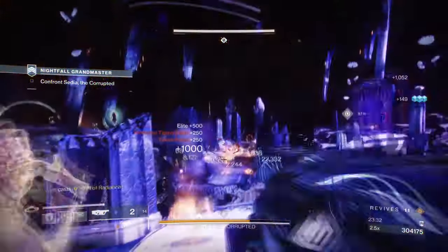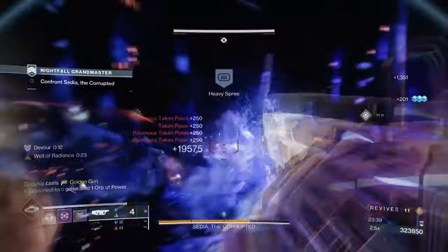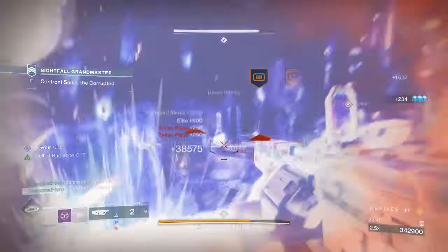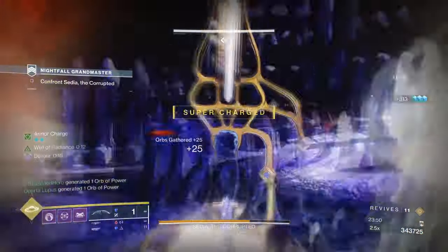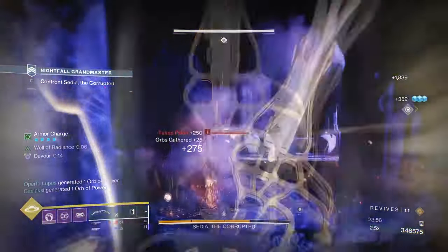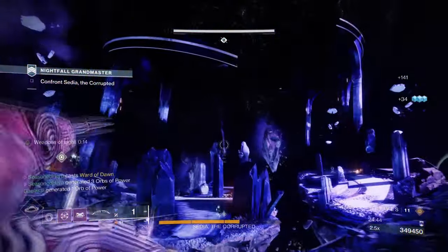However, there is one caveat with the build: the bow will only produce glaciers upon kills made. From the exotic trait down to the seasonal mod, you need to get kills with weapons to produce the following items. This is fine against minor enemies, but against champions for example, you need to plan out your attacks before you choose to activate your key abilities against those targets. If all else fails, you can always use your subclass abilities and weapons to quickly dispose of targets, but it's a good reminder of where the build is both good and bad.